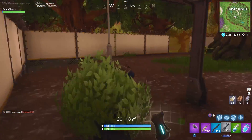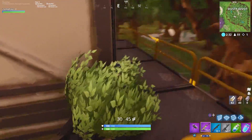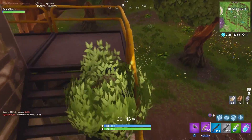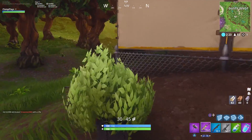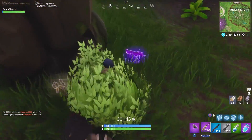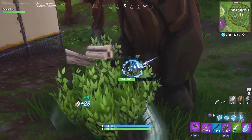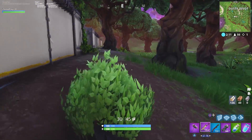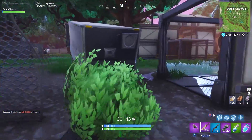Our loadout is actually impeccable at the moment. We've got a legendary on-the-go, which is the bush, of course. This guy had a P90 — look at my loadout. I've got one kill, I've got full shield, I've got one spare mini, one spare slurp. I've got a scar, a P90, and a blue pump. This is outrageous — the loot that I've got here at the start of this game.